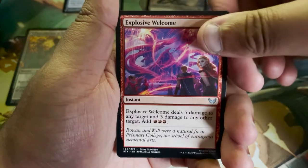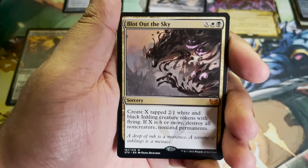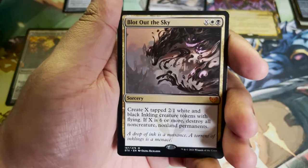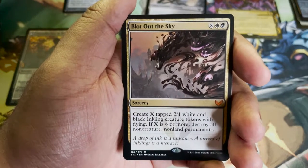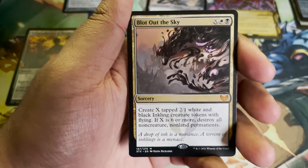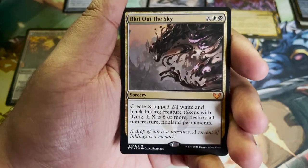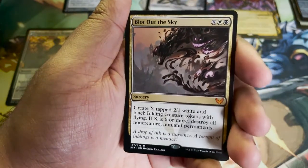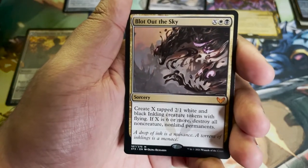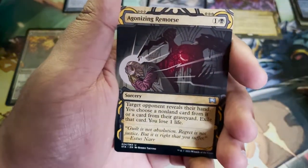Explosive Welcome. Blot Out the Sky — that is a Mythic rare. Sorcery: create X tapped 2/1 white and black Inkling creature tokens with flying. If X is six or more, destroy all non-creature, non-land permanents. I'm going to need that for Silverquill. One thing they were stressing with this set is that just because the colors are the same, Silverquill does not equal Orzhov — they might share things in common but they play differently. I'll put that in the mythic pile.